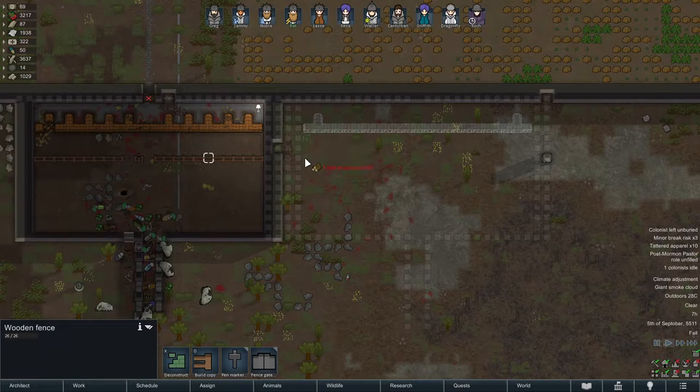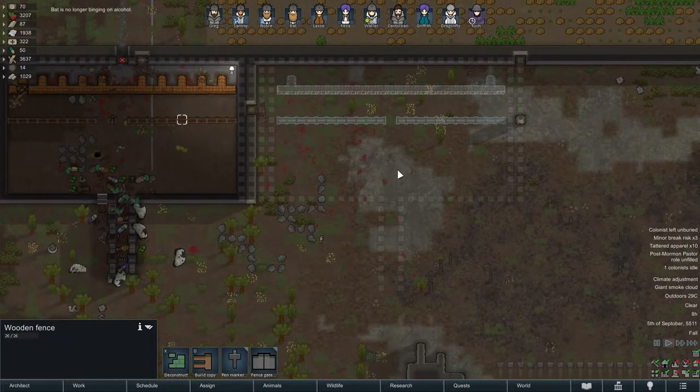I like to add one set of fences just a couple of squares away from my sandbags. This slows down any approaching melee units that might be charging your colonists, because once they get into melee range it's very hard to deal with them. These fences are very useful — I highly recommend them — and they don't give the opponent any extra cover as they're coming into the kill box.